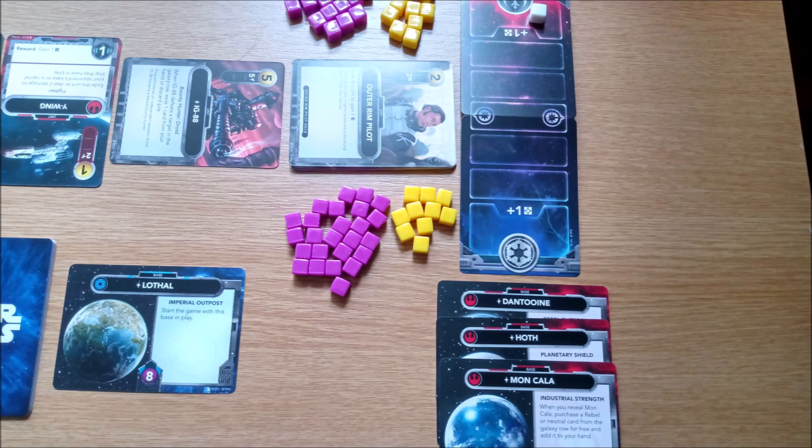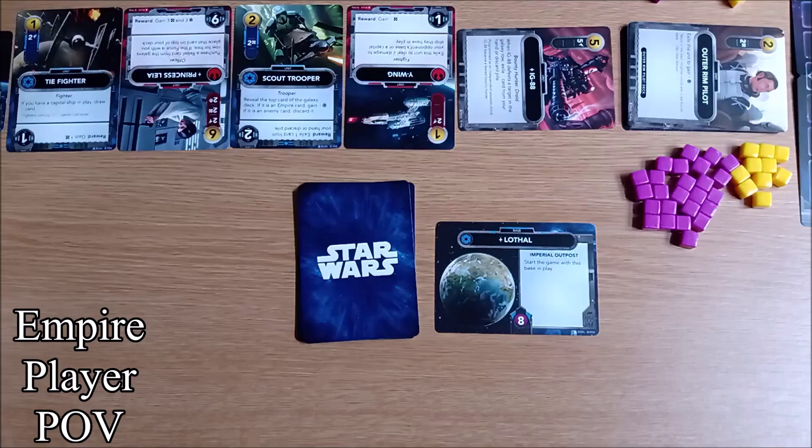Both players then draw the top 5 cards of their player deck. You are now ready to begin the game, starting with the Empire player who will always take the first turn.